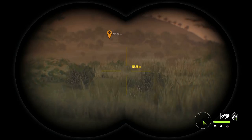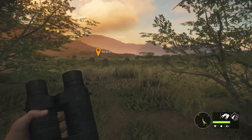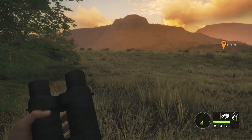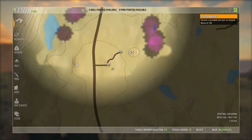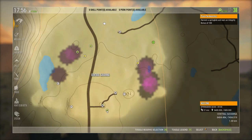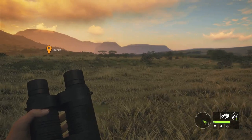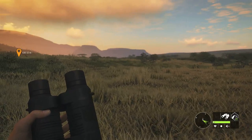Right now there are about three callers that work on this map: the antler rattler, which works with the lesser kudu; the pig caller, which is supposed to call in warthogs; and the jackrabbit caller, which calls in the side-striped jackals. I don't see anything yet. When I'm trying to find a specific species, I don't just go looking for it because half the time you end up not finding it that way.